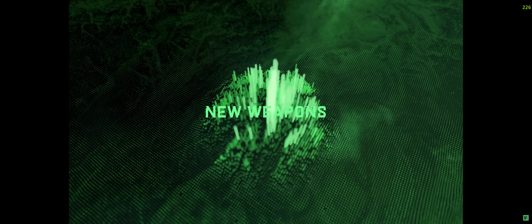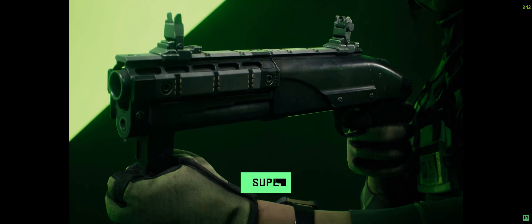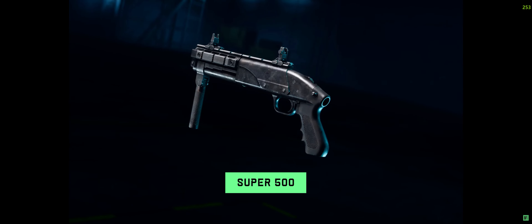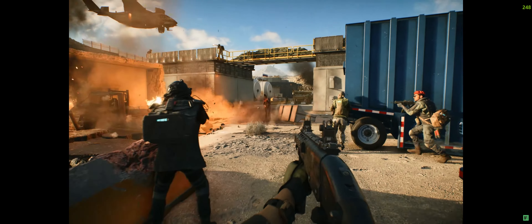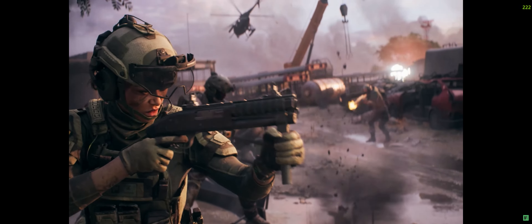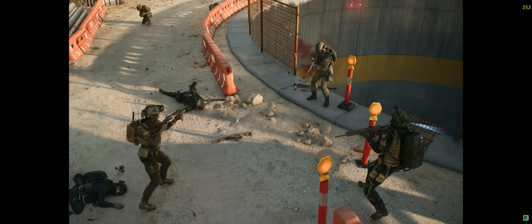Looking to expand your arsenal? Season 4 brings an array of new weapons with it. The Super 500 shotgun sidearm may seem high risk, but it also brings with it the opportunity of high reward — a compact, stockless pump-action shotgun that's perfect for both breaching and close-quarters combat situations. It has a short range, so it's perfect for that sidearm slot to deal some extra damage.